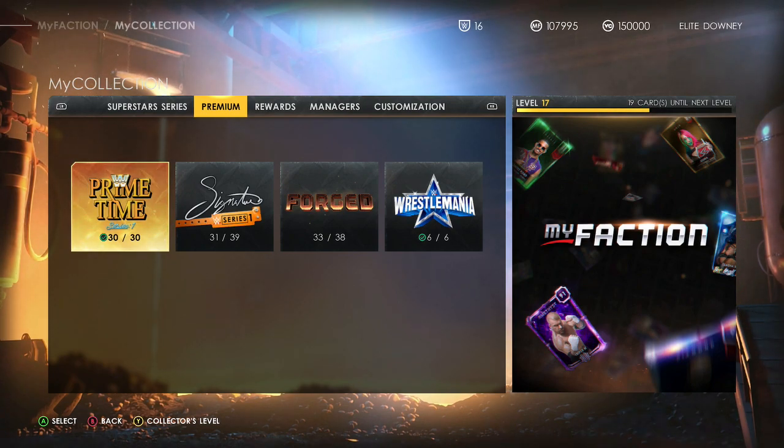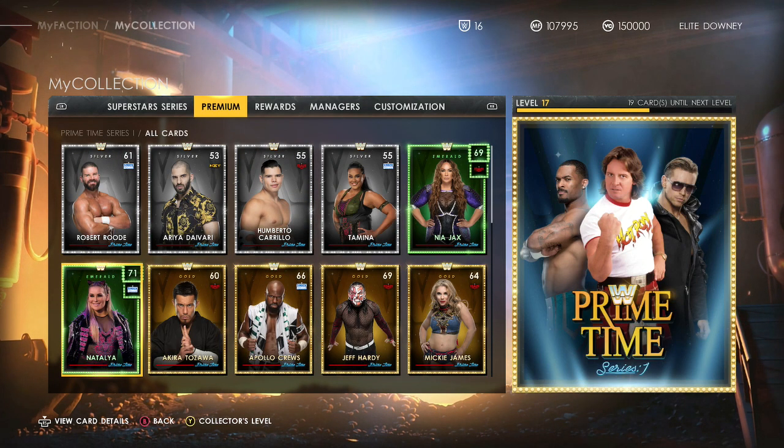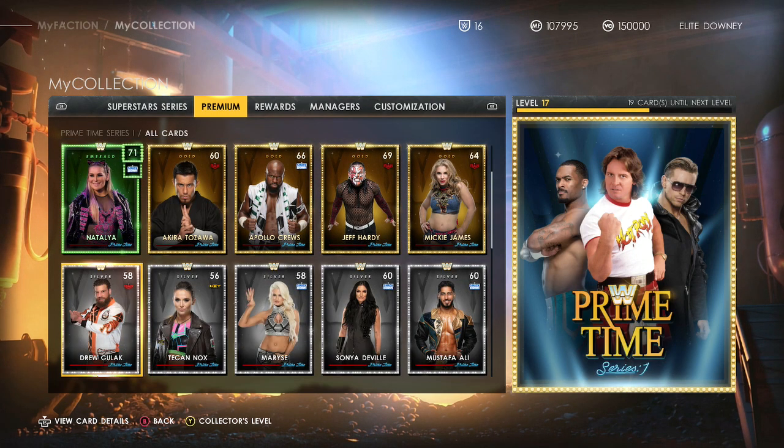I managed to complete the Prime Time Series 1 set this morning — the whole collection. I got the last card I needed in a free pack from a briefcase in Faction Wars. I think I needed Brian Kendrick — there he is, yeah, that was my last card. I also got the Natalia yesterday, got so lucky with that one — again, that was in a free pack. Since the start of the month the Prime Times have been the three packs in Faction Wars, so I haven't had to buy any with my points, which is pretty cool. I'll quickly go through them all — there are 30 people.